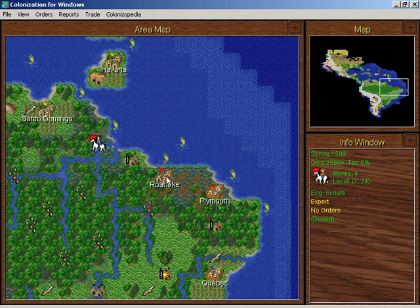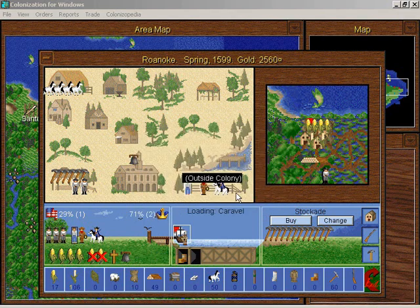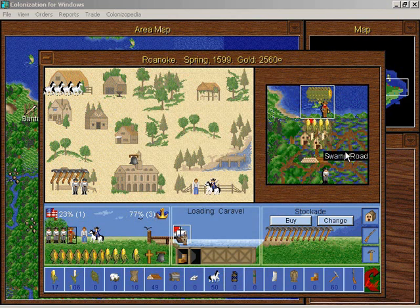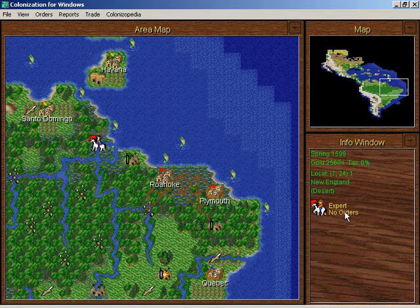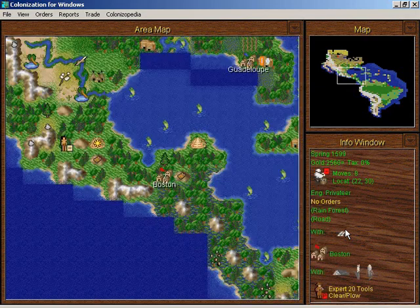There's nothing I need in Roanoke as such, so I'm going to make this guy a colonist. I'll have this guy be a fisherman — he looks kind of ridiculous being a fisherman with a pickaxe and a lantern, but I'm sure he'll figure it out. Our scouts are exploring and there's absolutely nothing in the desert.